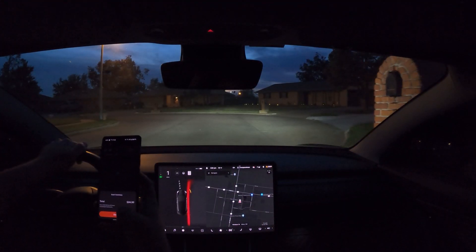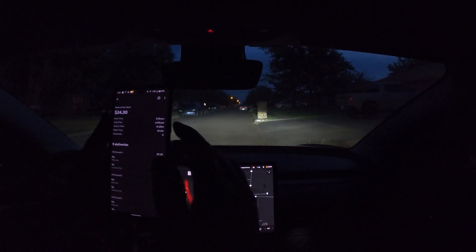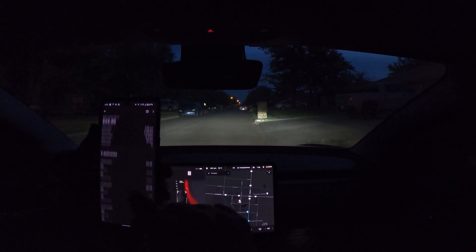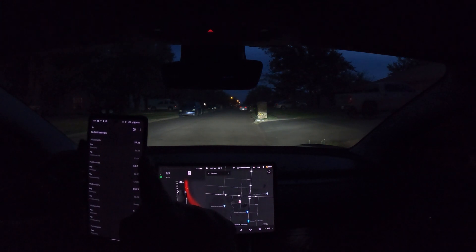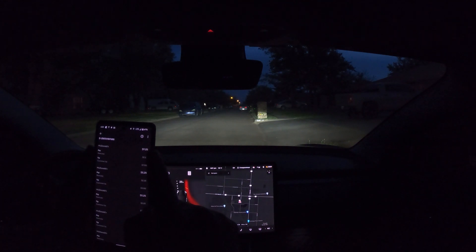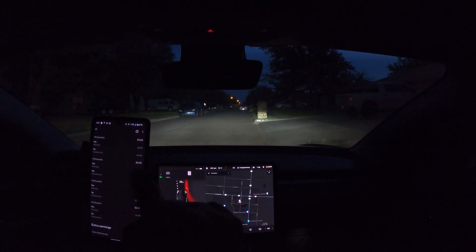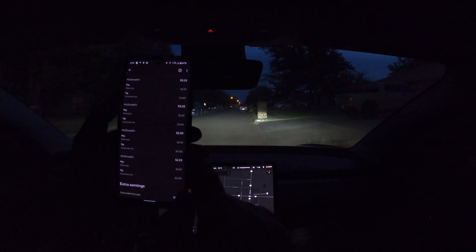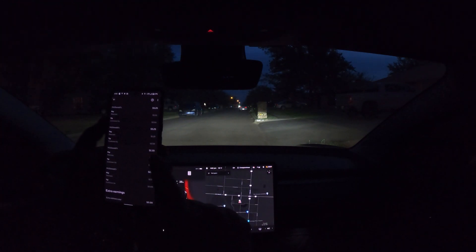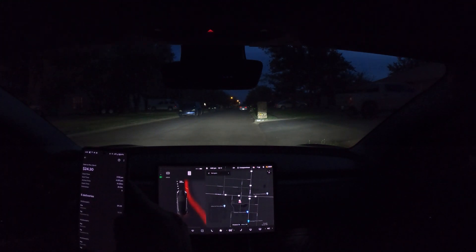We made $24.30 tonight. I worked for an hour and twenty minutes and made $24.30. This last one had a seven-dollar tip — wow, I made $9.25 on that one. The app didn't show that much at first. The order before that I made a three-dollar tip, then there's the one with a five-cent tip — what's the point of that? The first one had no tip. Not too bad: an hour and twenty minutes for $24.30.